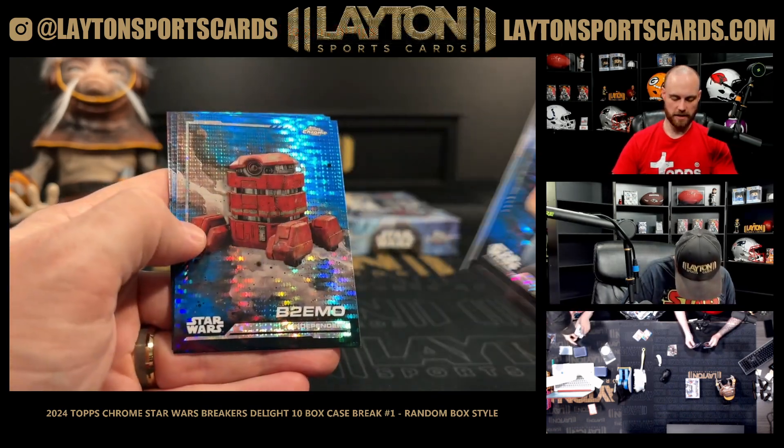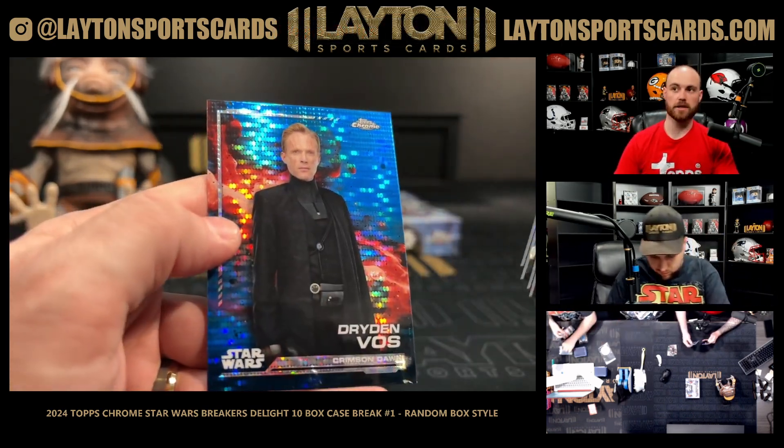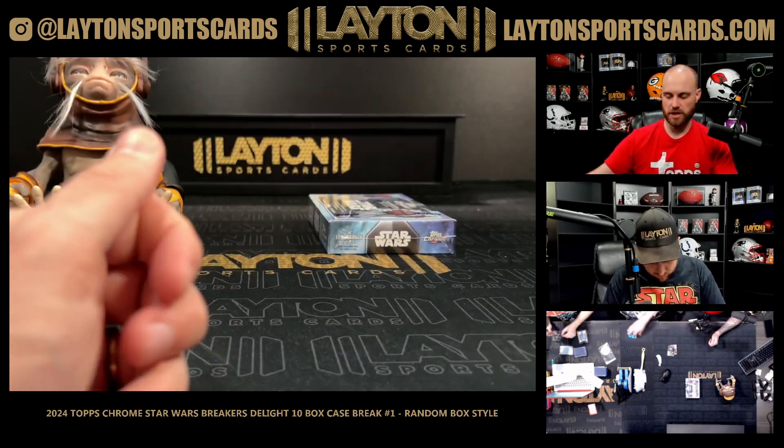Elia Kane, Cad Bane, B2, Depa Billaba, Dexter Jettster, and Dryden Voss. Last one is John A with box 10.